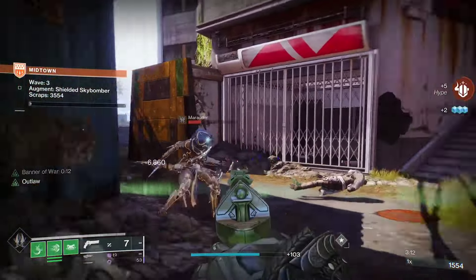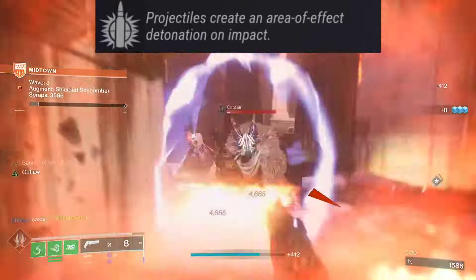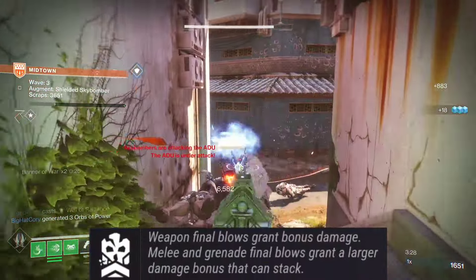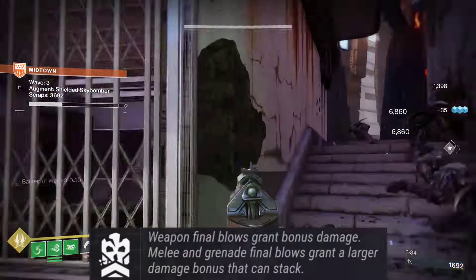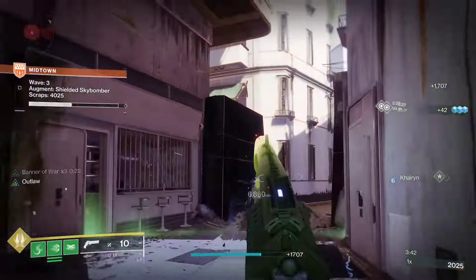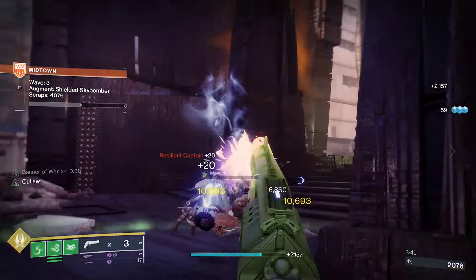Another PvE roll is Explosive Payload with Desperate Measures. Explosive Payload means projectiles create an area-of-effect detonation on impact, and Desperate Measures means weapon final blows grant bonus damage while melee and grenade final blows grant a larger damage bonus that stacks. Pairing these gets you more damage and further stacks from abilities.